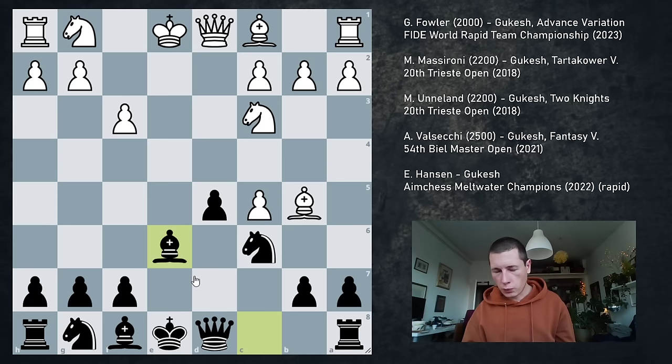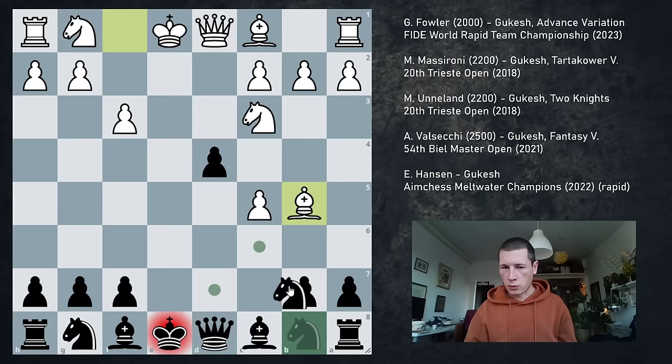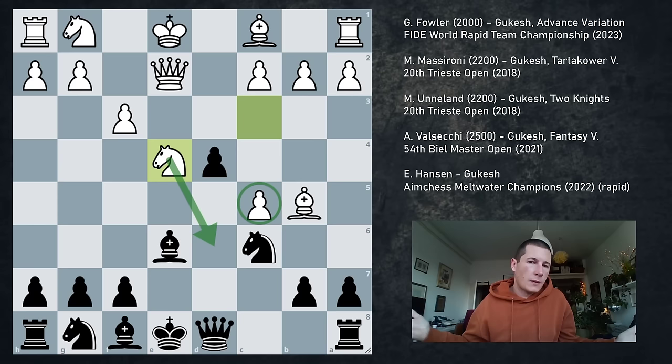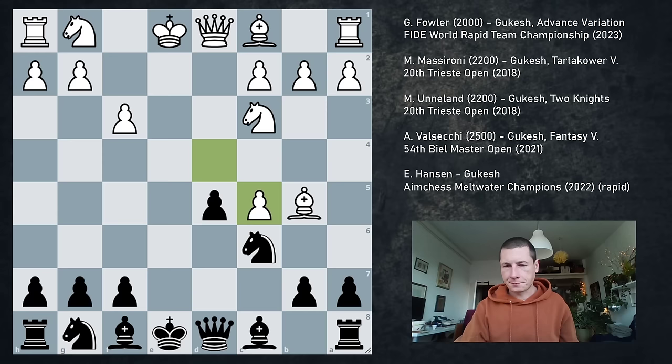If you play something like Be3, I'm going to go Ne7 — that's what happened in the game. So for the moment white is a pawn up, but black has incredible pieces because white has a pawn on f3 and it's very hard to develop. Instead, what white should have done is simply dxc5. The only justification for this Albin-type pawn sacrifice is d4. After d4, you play Bb5, and now when Nc6 happens, you go Qe2. And on Be6, you go Ne4. This is the normal Albin stuff — very thematic. I don't know why white didn't do this.